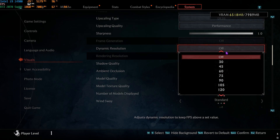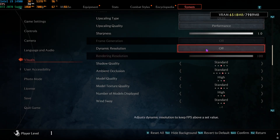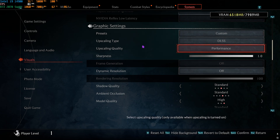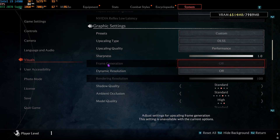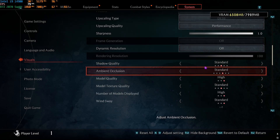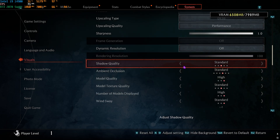Scroll down and turn off Dynamic Resolution — you're already using an upscaling type so it's not needed. If Frame Generation is available (for RTX 40-series cards), you can enable it to boost FPS drastically. Then find Shadow Quality and set it to Standard.